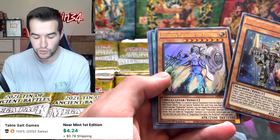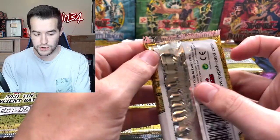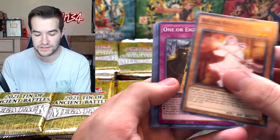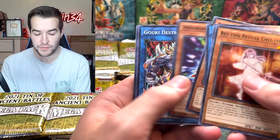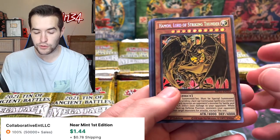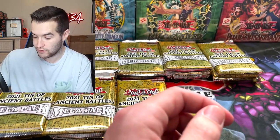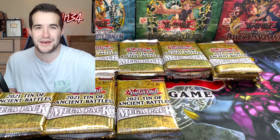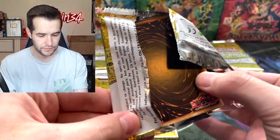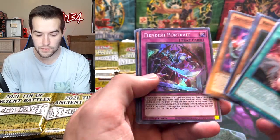What is that — Fleur de Lis? I don't remember that card. That's a pretty good tin overall — we got some good cards in there. I really like the prismatic secret rare for these mega tin cards. I think it's pretty cool that it's exclusive to the tins, so even though they are reprints they have something exclusive about them. We got Hamon Lord of Striking Thunder, True Light, and Burning Draw. Ten more tins — let's see what we can pull. Battle Survivor, Goki, Phoenix Portrait.